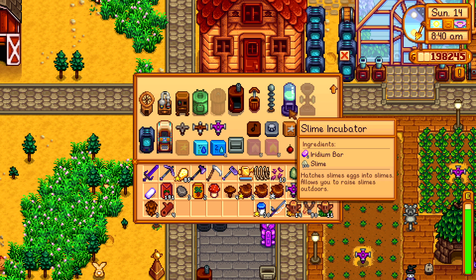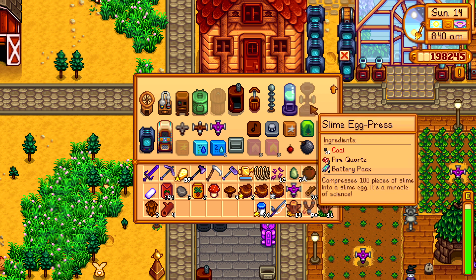Oh my god. I don't know if we really need it right now. Slime egg press — compresses 100 pieces of slime into a slime egg.